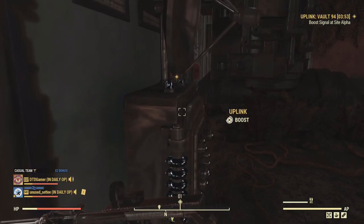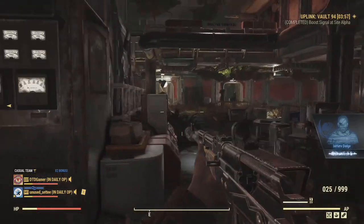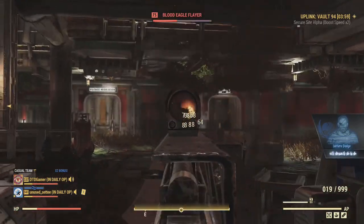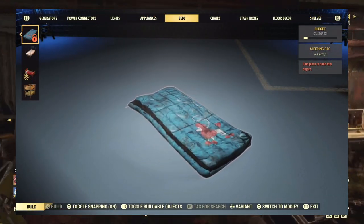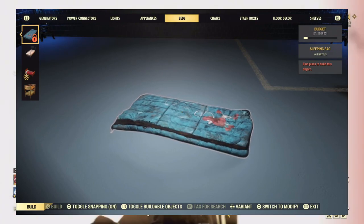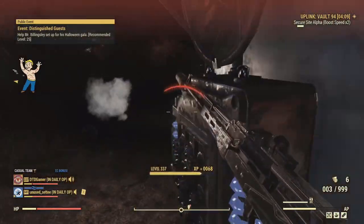One more thing to note: there is one more plan that Gilbo has said was added in the Steel Dawn update that you can get, and that is the Poodle Sleeping Bag. But according to his sheet, it isn't actually supposed to be a reward and he has reported it to Bethesda, so I don't know if that'll be staying around — I guess we'll have to wait and see.